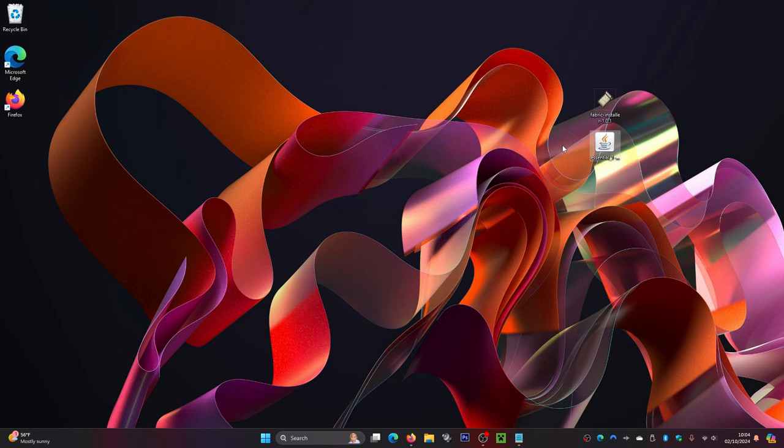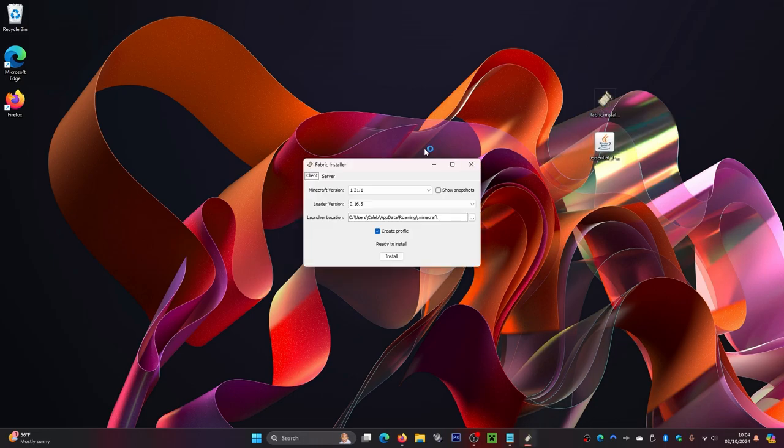First, install the Fabric installer by double-clicking on this file. Once it loads, make sure it has the right version — my mod is 1.21.1, so make sure this also shows 1.21.1. Also make sure it points to your .minecraft folder; by default it should automatically select it. Once that's all good, click the Install button. It shouldn't take long at all — it's already done. Click OK.